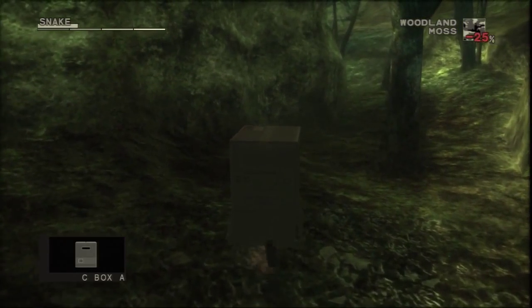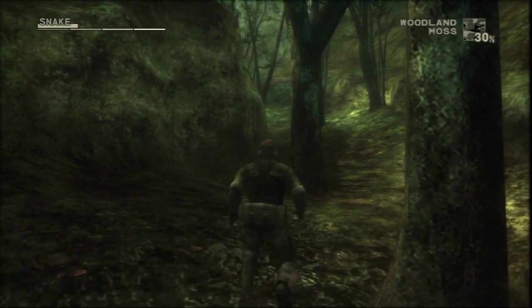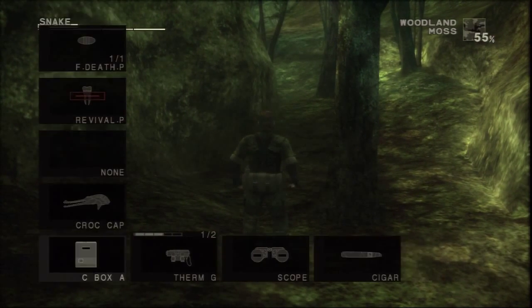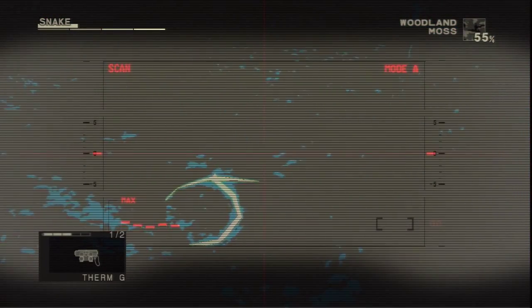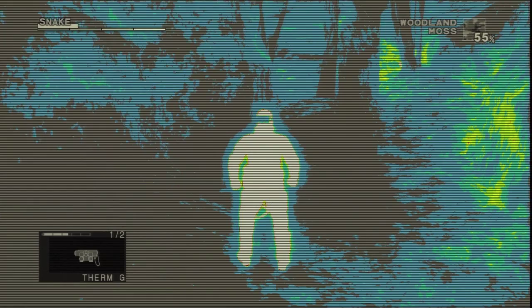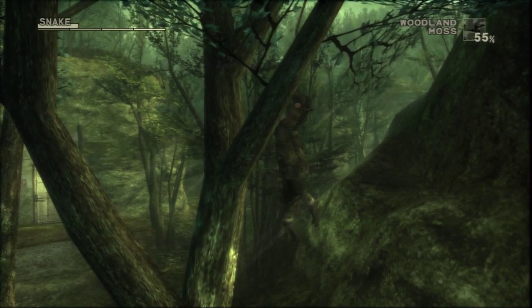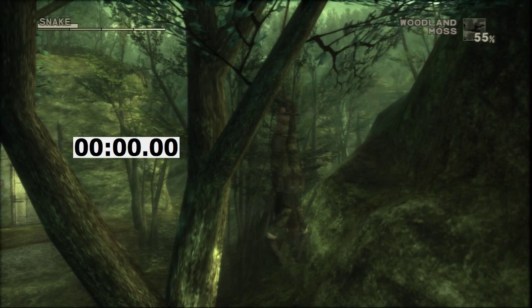Next, we'll take a look at an underutilized trap in Metal Gear Solid 3: the snare. Wear the cardboard box to run over the snare without getting caught. Interestingly, once caught in the snare trap, Snake will lose stamina at a much faster rate than normal. The rate of stamina drain differs according to Snake's outfit. While wearing a uniform, it drains about as quickly here as when Snake is shot by the End.